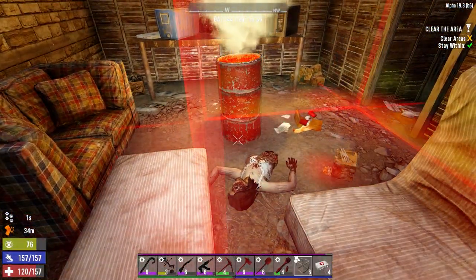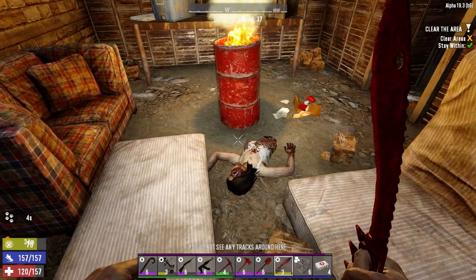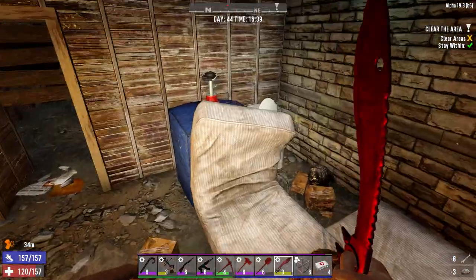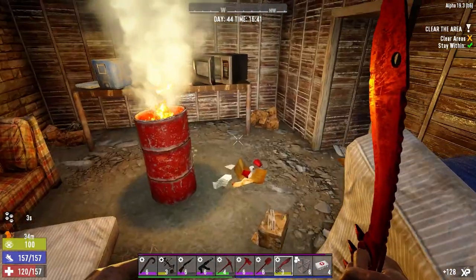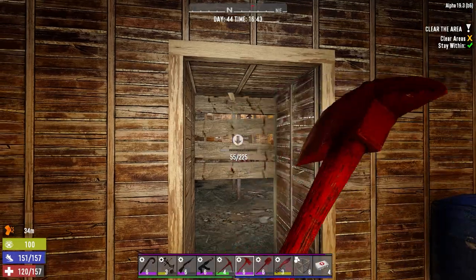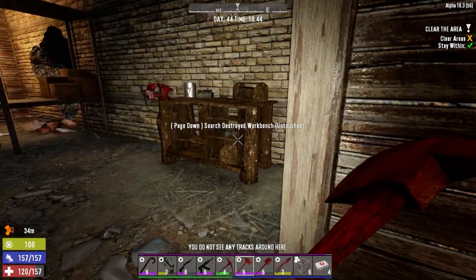Let's switch this around - get a little bit of nitrate powder. We don't need the bones, we can drop those, but nitrate powder is always good. My next series is going to be Darkness Falls mod. I've been watching other YouTubers play it and I'm kind of thirsting to play the game now, but I want to play it on a slightly more difficult setting than normal.